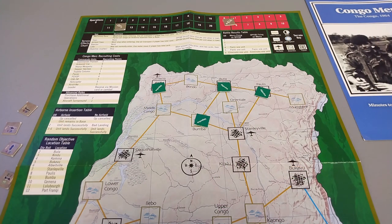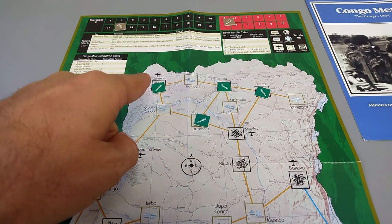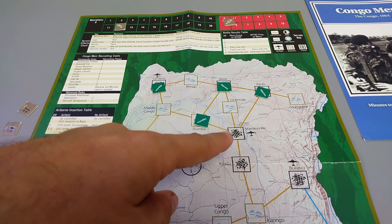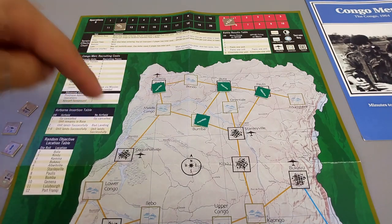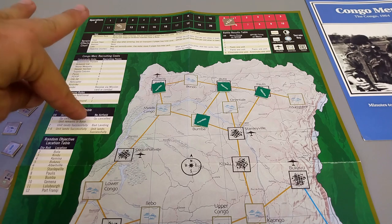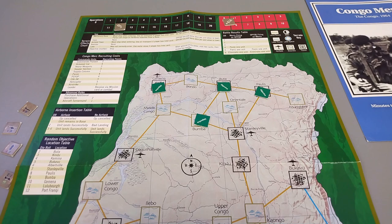Looking at the strategic situation: most objectives are way up north in rebel territory, far from our bases down south. I want to scope out the two northern objectives using my paratroopers. My heavy force is close enough to Stanleyville and the air base that I may be able to bring them up. I'll try to land three paratroopers in Bondo. First I roll one die per unit — on a one, the op is canceled; on a two, bad landing; on three to six, all clear.